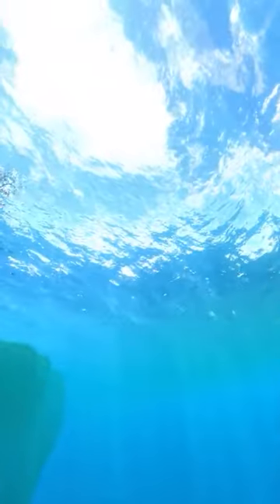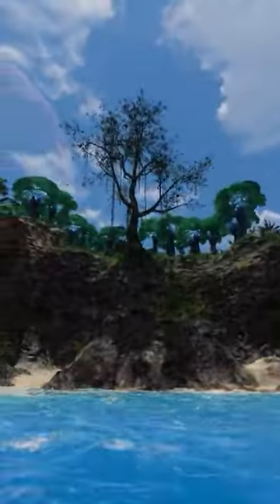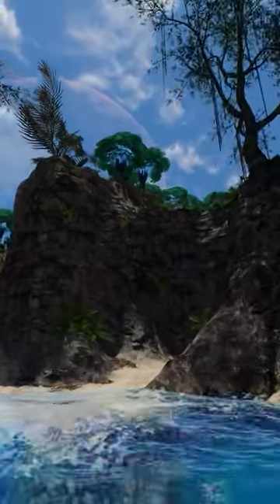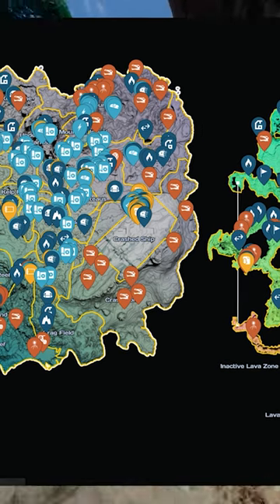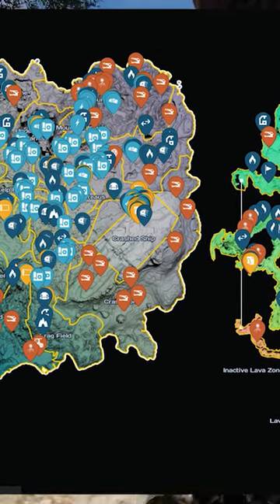And while everyone that has played the games has a zone they think is best, there may actually be another hidden zone no one knows about. In early 2022, a small correction was made to the Subnautica wiki that mentioned a small area underneath the lava zone. There is an unidentified area below the inactive lava zone accessed by a small hole or drop-off.